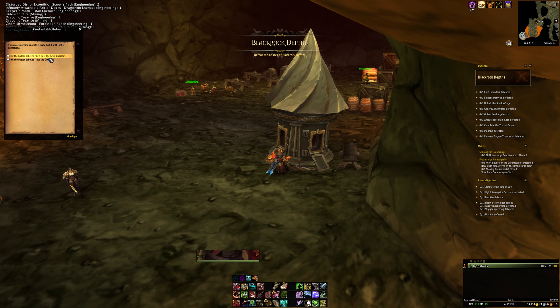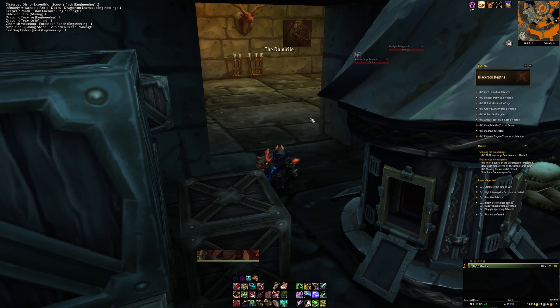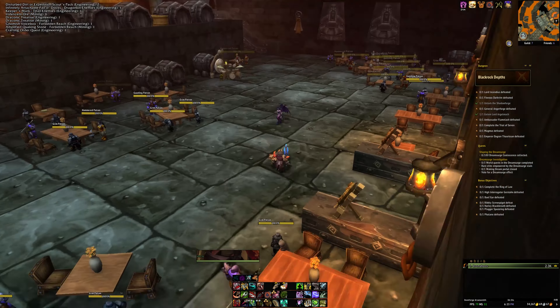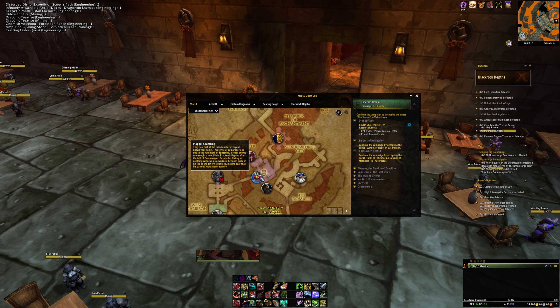Once you get into Blackrock Depths, you can head over here to the mole machine. Don't use this one — unless they've patched it, it should send you past the Grim Guzzler and the doors will be locked. The Grim Guzzler is where you want to go. We are actually going to go here into the domicile, making our way to right here: the plugger.